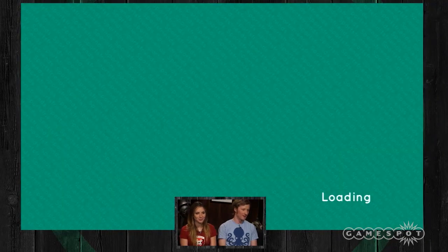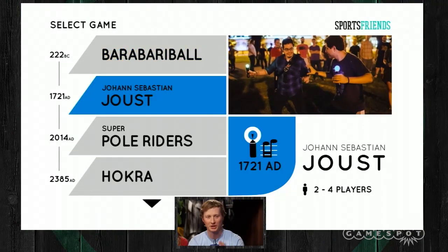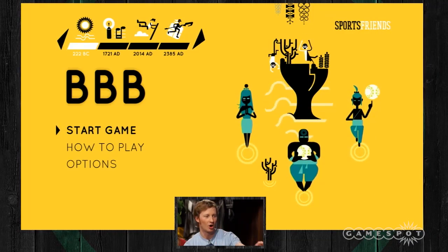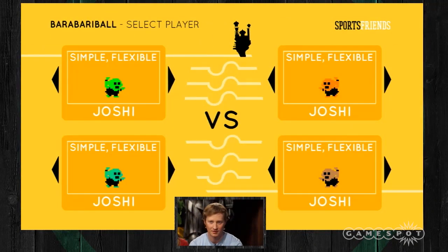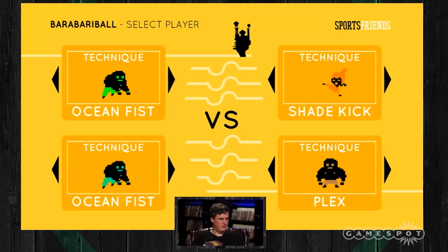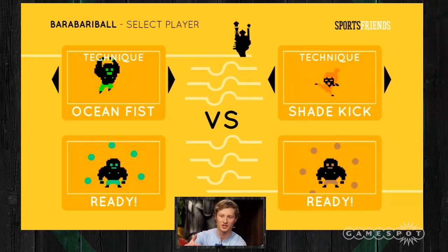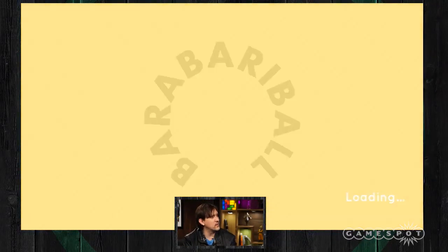All right, final game. Final game is Barabari Ball. We can't do Joust — Joust is a bigger space and a lot of music playing type environment. This is like a little bit like Smash Brothers except you're trying to get the ball into the opponent's ocean that is colored the same color as you. Let's try and not suck so hard at this one. Can we be Popo? Let's be Popo. X is jump, square is attack. The circles around you are the amount of jumps you have. If you run out of jumps and fall into the ocean, you lose a point.